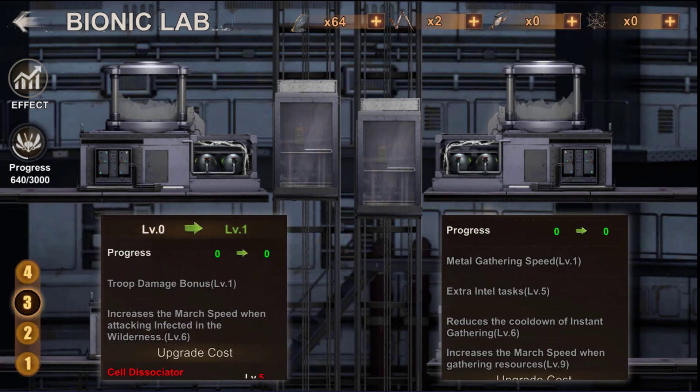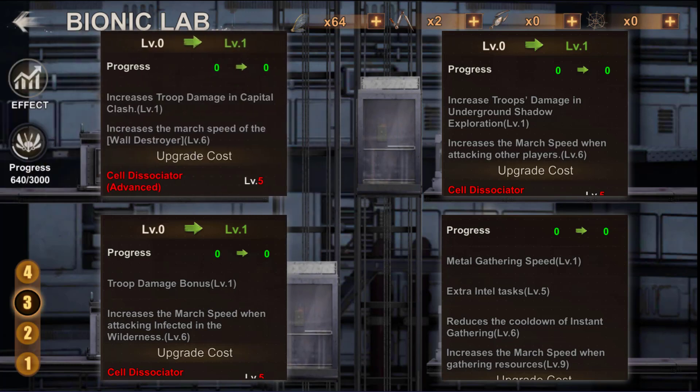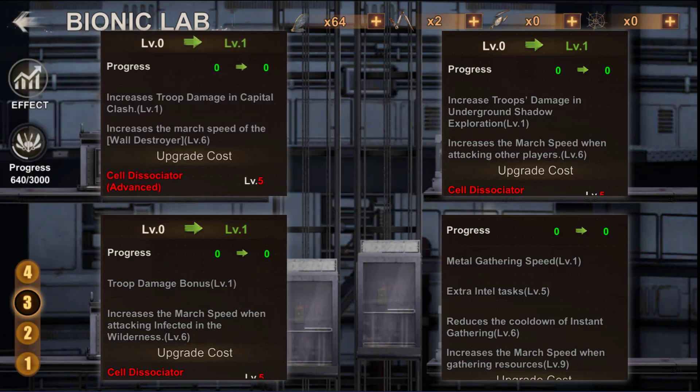At the bottom left of the third floor, you can increase your troop lethality bonus and your deployment speed to attack the infected. On the top right, you can increase your lethality during the Underground Shadow Exploration event as well as your deployment speed when attacking other players. Finally, on the top left there will be a bonus increase in lethality on the capital buildings as well as an increase in the deployment speed of the Wall Destroyer.